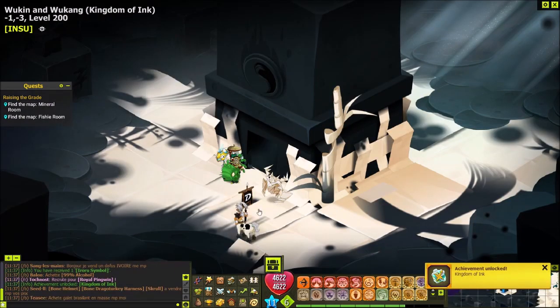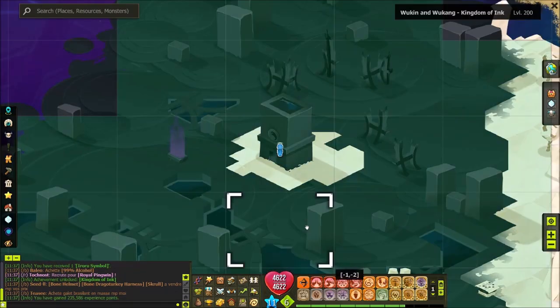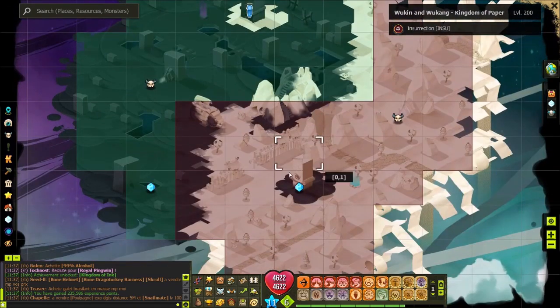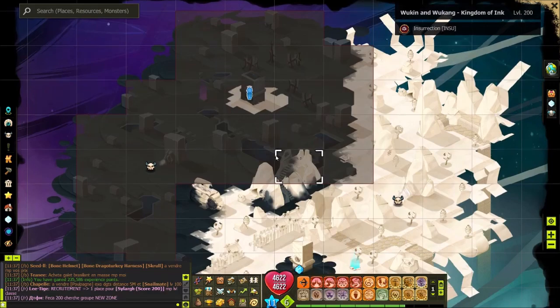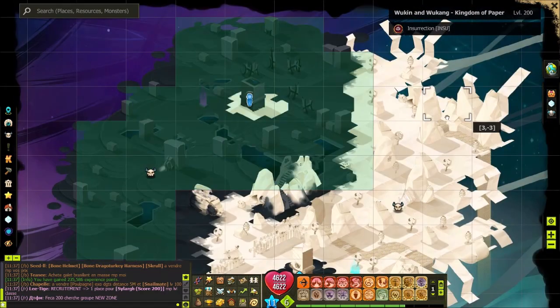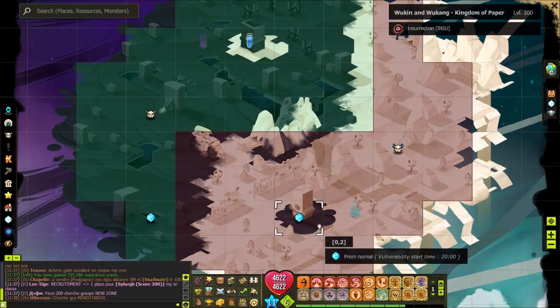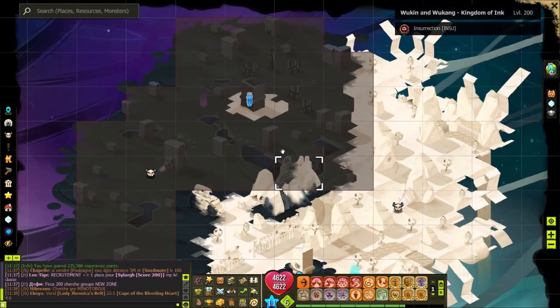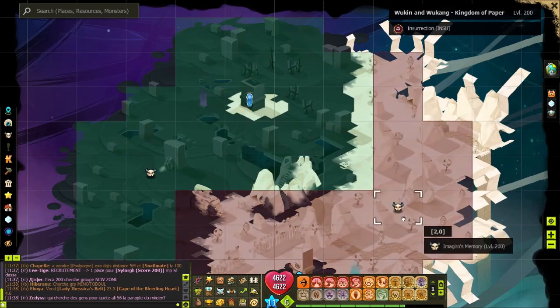Then click the bottom left map here and you will arrive at the Kingdom of Ink. So you may remember with the other method I came out at the Kingdom of Paper, but now I've come out at the Kingdom of Ink. This new area follows a yin and yang theme - half is black, half is white, with a spot of black in the white and a spot of white in the black. There are also two dungeons here, quite similar in terms of monster drops, but one has a black theme and the other a white theme.